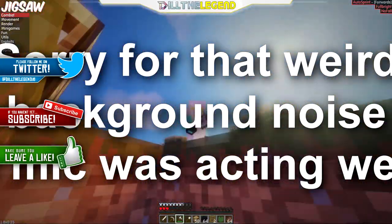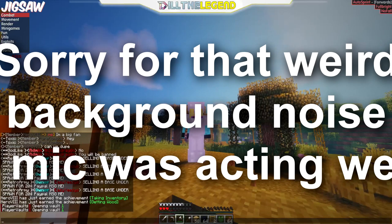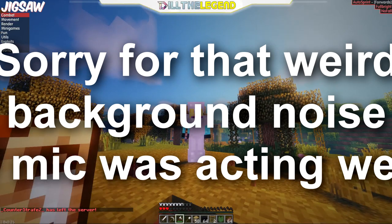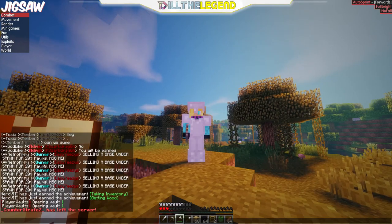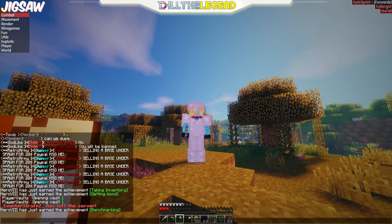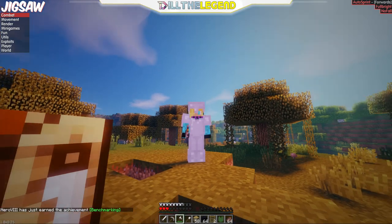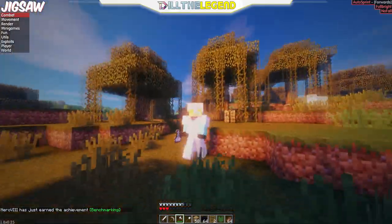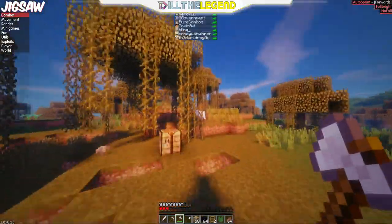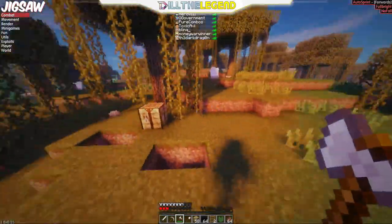What's going on guys, it's Dylan the Legend here. We're on this weird S19 host-forward server. There's some abusive staff here, even the owners are selling a base under spawn, which kind of ruins the point — it means someone would have a base that's indestructible. That's not good. I don't really like this server.